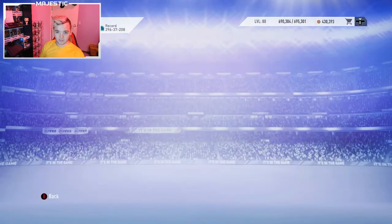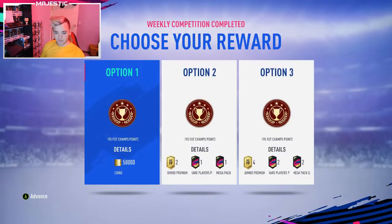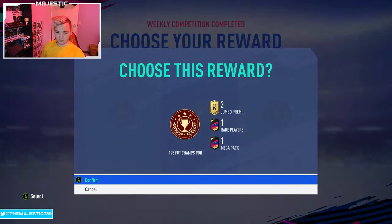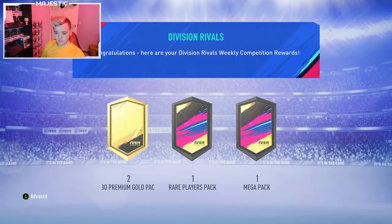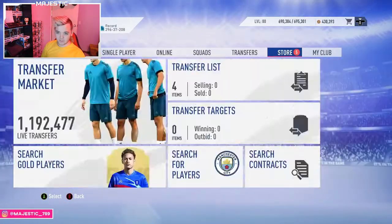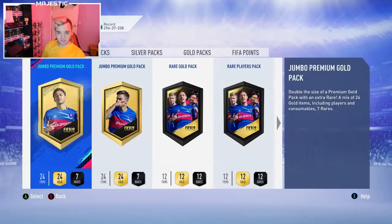While we're here as well, we're gonna do our Division Rivals rewards. He said tradables or untradables, so we're gonna go with the tradeable ones. Because if you remember, I did the untradable ones in the last video. Back to two pretty solid 85s - they don't really sell for much waiting as untradables anyway.